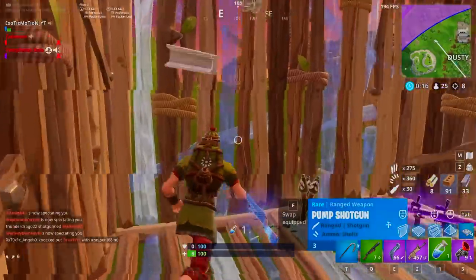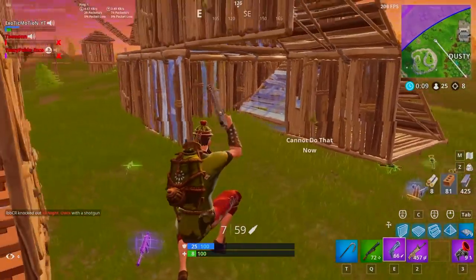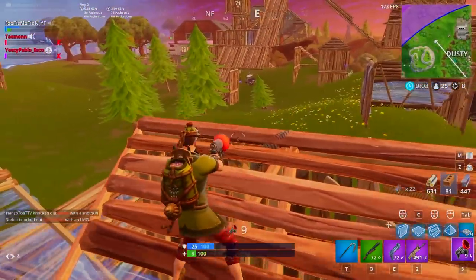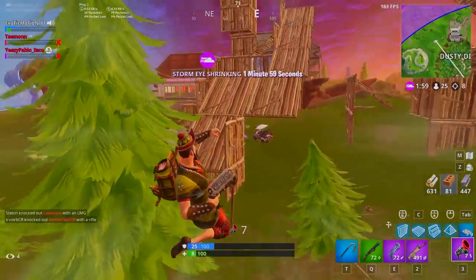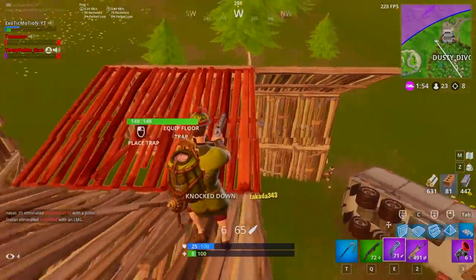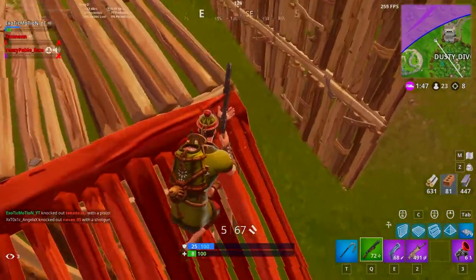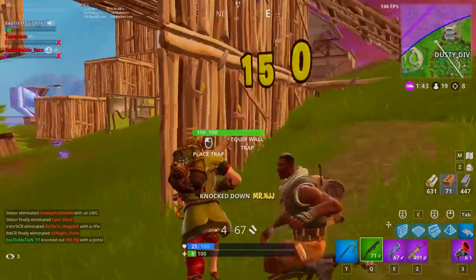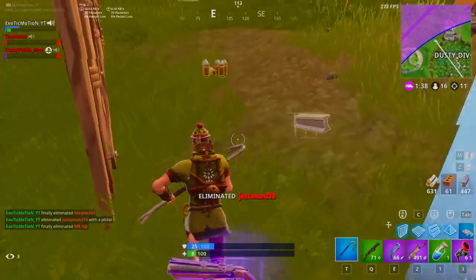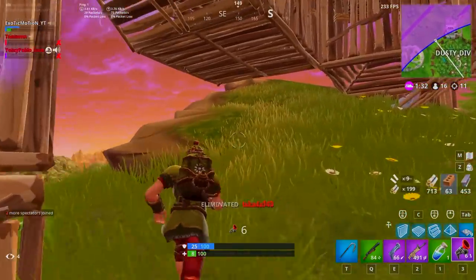For those curious about the cube event in Fortnite — we only have about four days left until the season ends, maybe six if they extend it. The odds of something big happening with the cube are very unlikely. If you remember Season 4 when the rocket event happened, there was a crack in the sky for like two weeks. But the season ended in four days at that point, so nothing major happened before then. There's no way a full new map event is going to happen in just four days.